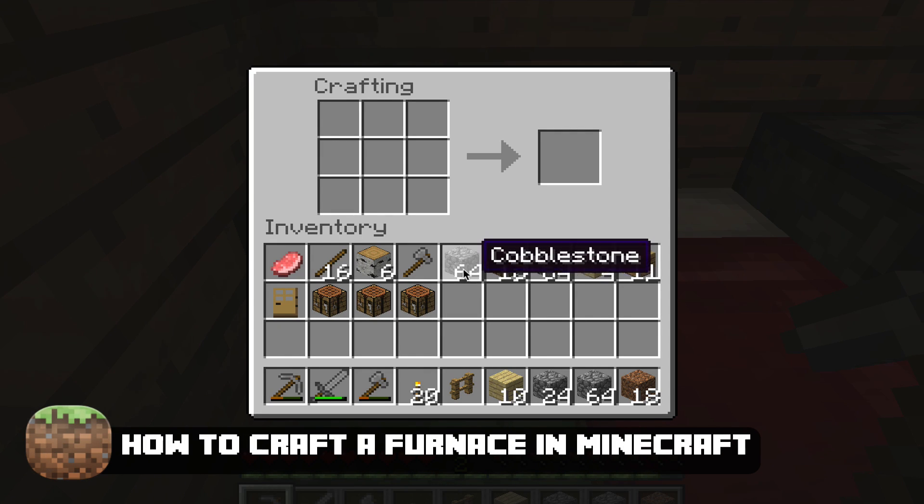In order to make a furnace, all you're going to need is some cobblestone, which you can mine up anywhere in Minecraft.